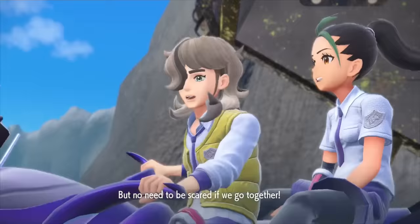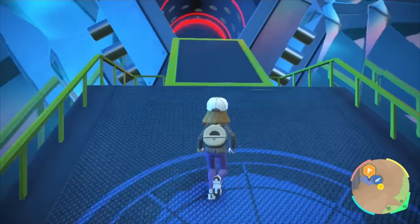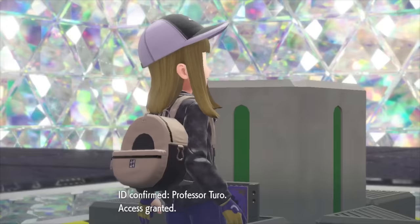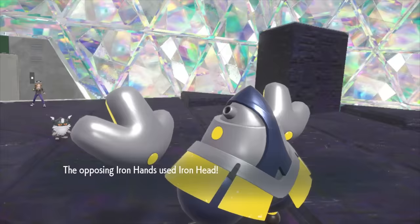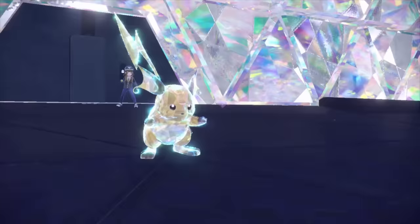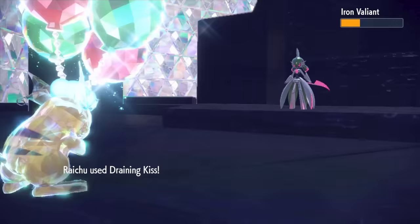I slide down to the bottom of the crater, make it to Professor Turo's lab, find out he's a robot, insert the Violet Book to stop the time machine, and initiate the final boss Pokemon battle. His team is filled with Pokemon from the future, all filled with great stats. I had to lose a few times to figure out what worked and what didn't. I even made it to his last Pokemon one time, but totally screwed the pooch — I must have had some brain fart, clicking the weaker attack when a Thunderbolt would have killed the Iron Valiant.